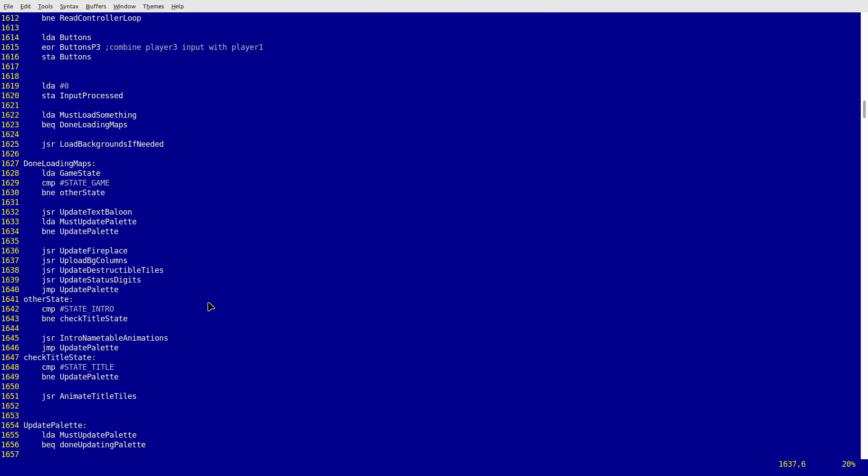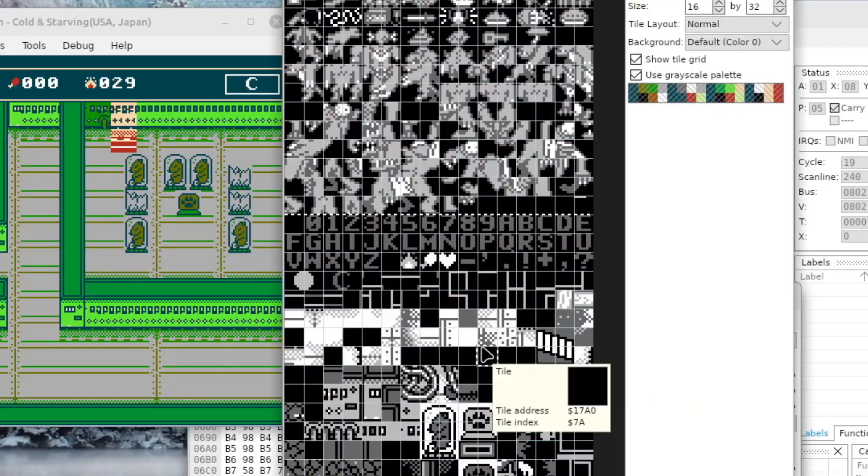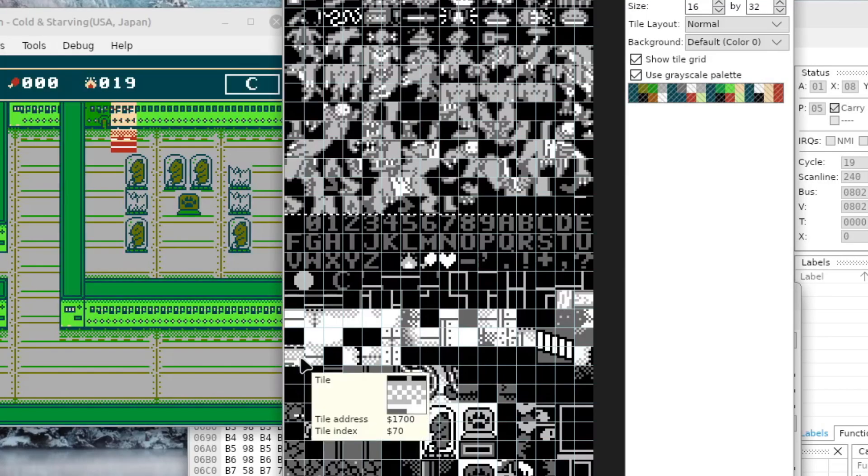When I tried to go back, I noticed something was wrong. I started commenting out parts of my code to find the problem — it appeared only when the map background column was updated. Same as with the previous flickering, this new glitch was happening because the NMI was taking way too long — so long that it was interrupted by another NMI call at the worst possible moment, causing garbage to be written to the CHR RAM.